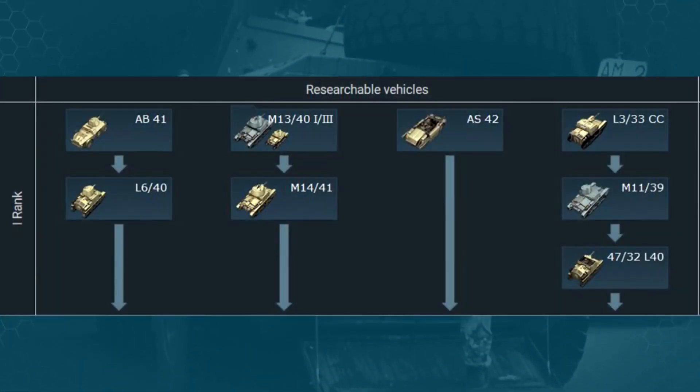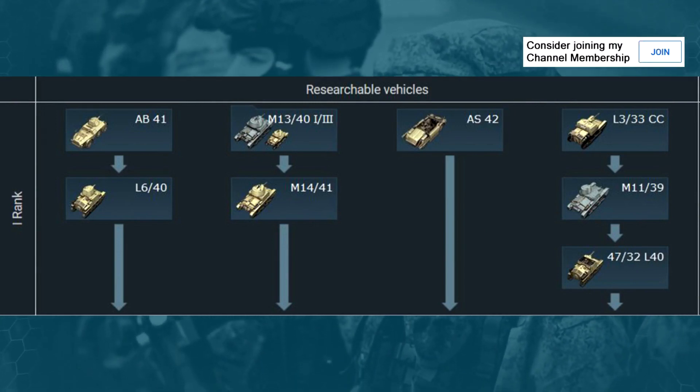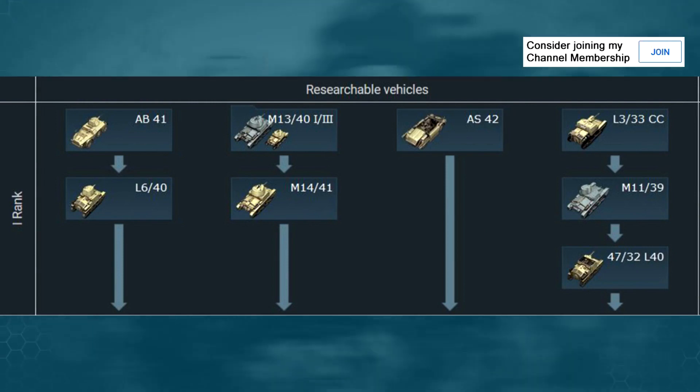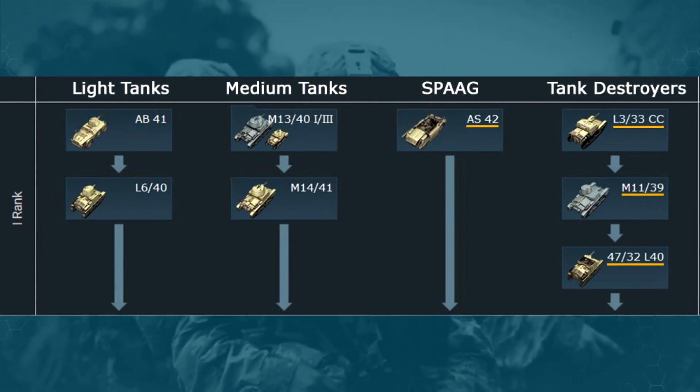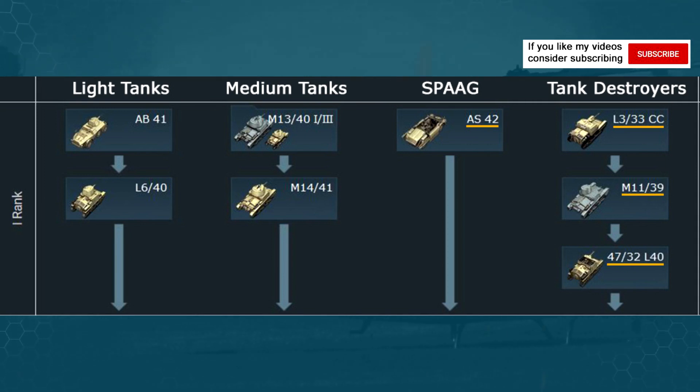Hi everybody, today we talk again about the Italian vehicles available in the Italian tech tree in War Thunder. Today we will take a look at the self-propelled anti-aircraft gun and the tank destroyers available at rank 1.